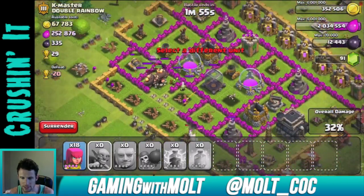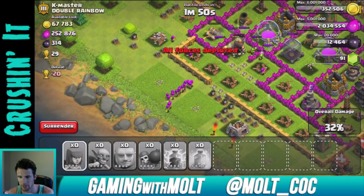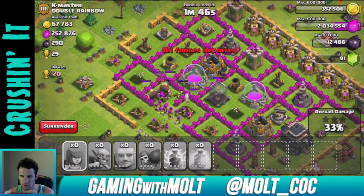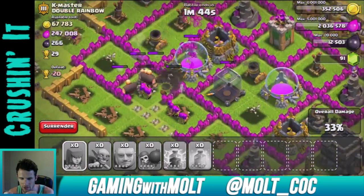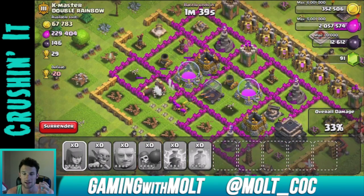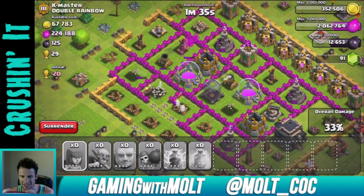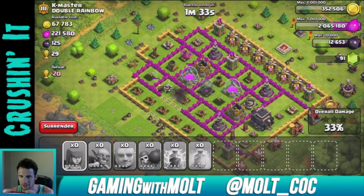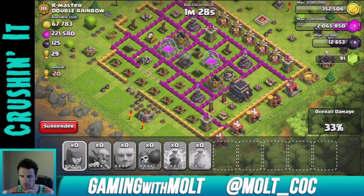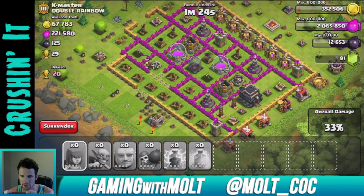The goblins are going right for that dark elixir and the mortar is still distracted by the giant. If we can get our goblins through that wall, we should get a good amount of that dark elixir. Our archers are coming over to help — there we go! We now have enough dark elixir to upgrade the King, which is awesome.